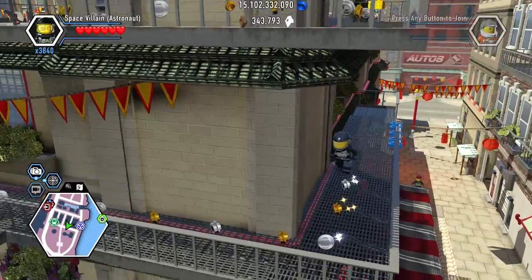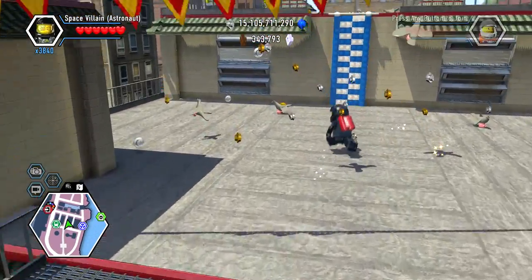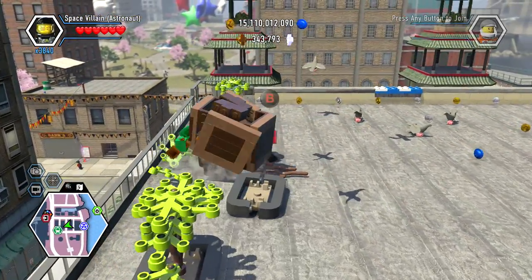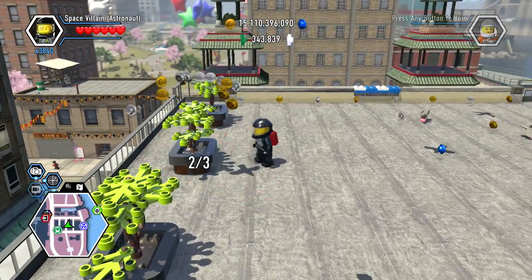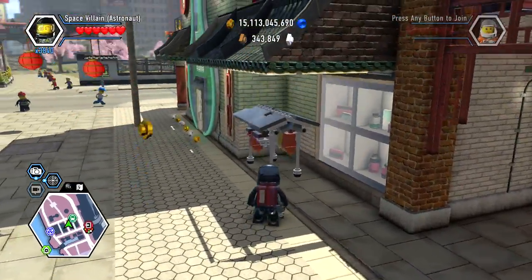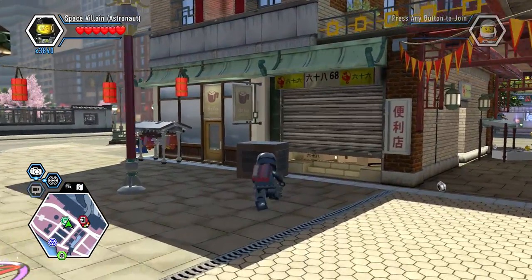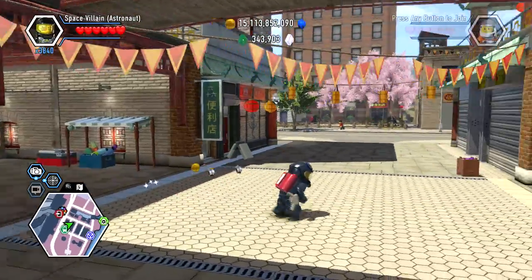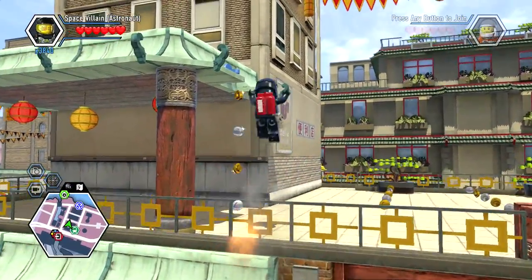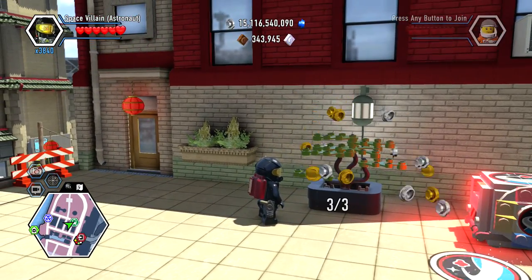All right, so now we're up here. I guess you can build bonsai trees on the roof. Yeah, there it is. So there's one or two. I'm gonna say there's like one more over here. Oh, it's right here! There's something right there. Keep throwing me off. Oh nice — right here. Booyah. Three of three!